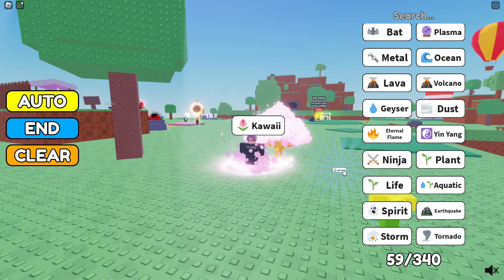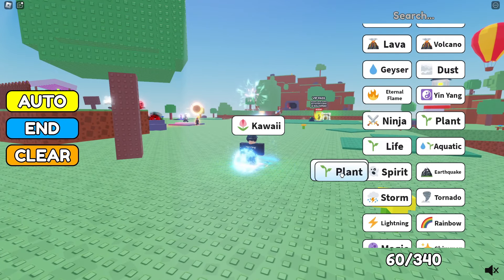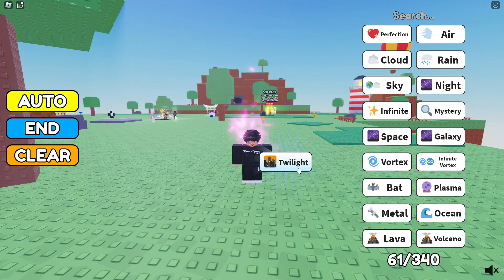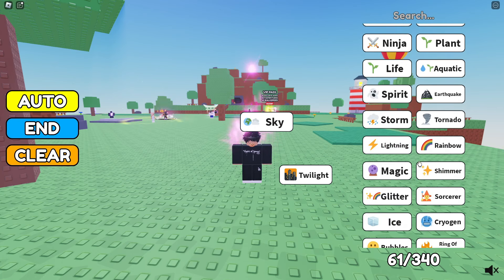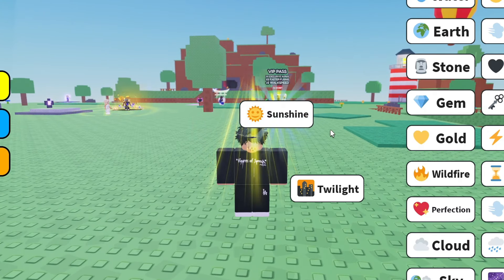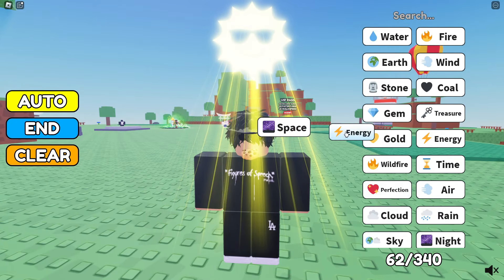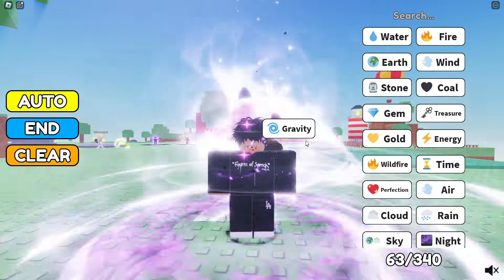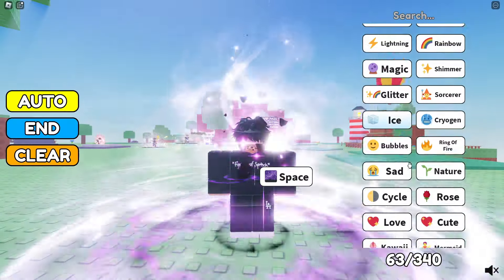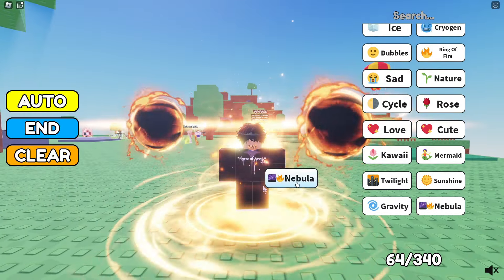I don't know what I just did - I didn't mean to do that. Night - oh, sky with lightning or energy - sunshine! Space and energy - gravity! That looks really good. I like this.